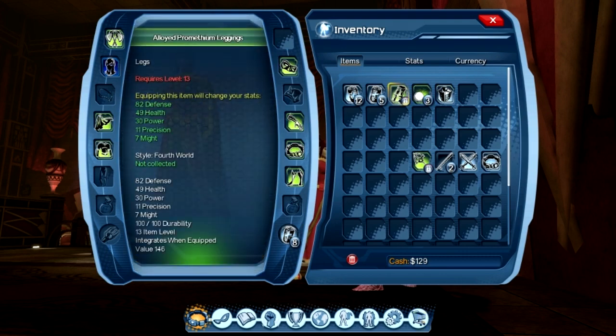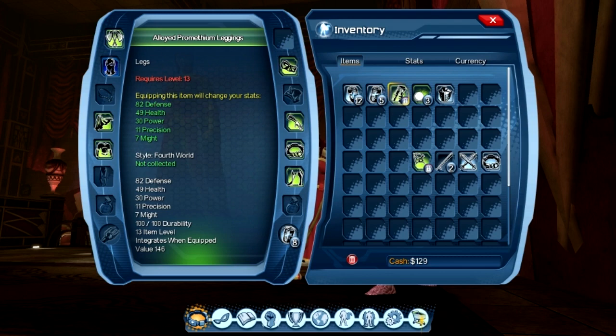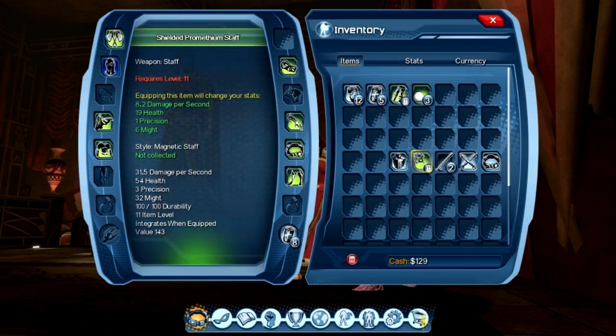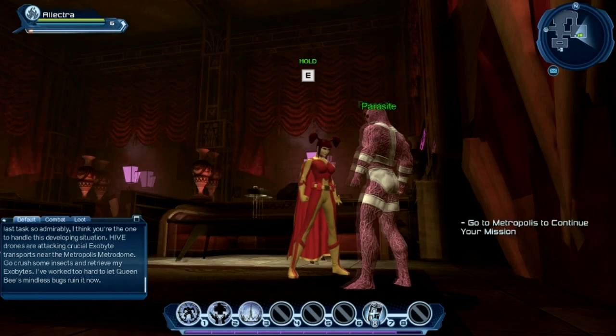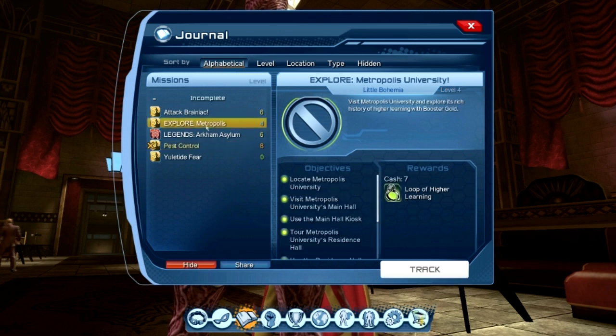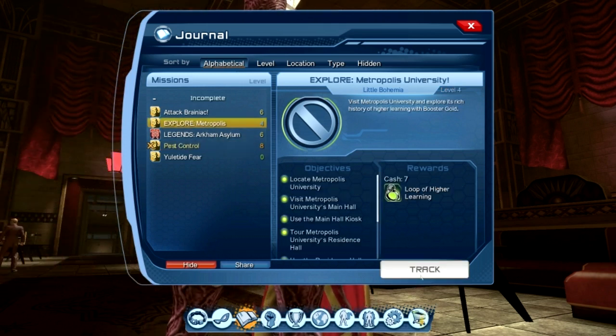Look at that, fantastic. I've already equipped a waist that we got given to us by one of our viewers — thank you very much for that, that's now equipped. This one here is level 13, still can't equip that one. And there's a level 11 staff, although we are dual wielding. Let's have a look at our journal — before we do this pest control, we should do the Explore Metropolis one. Pretty sure we're in Metropolis at the moment, let's track that.